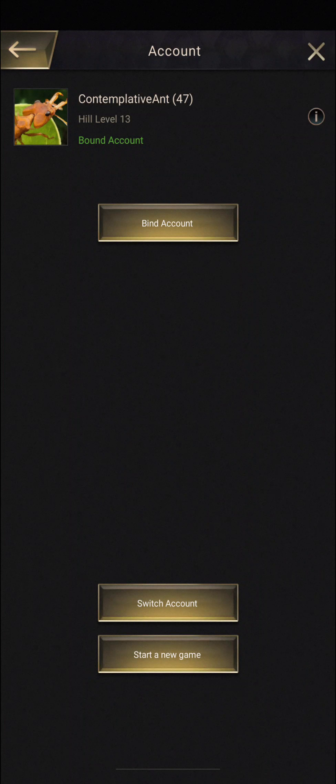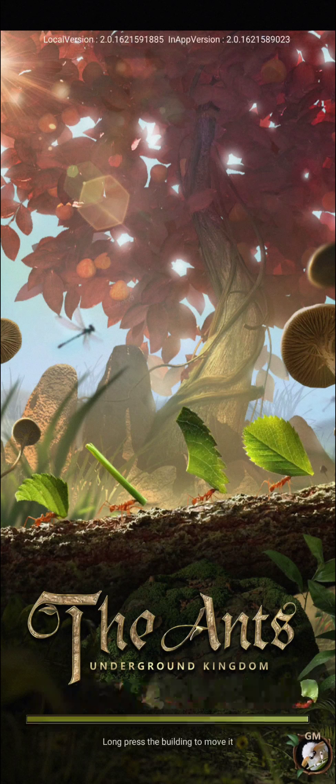Click on your power right in the center here. You can see your name. Click on settings. You can see your account — click on account. First step: make sure that yours is a bound account so that you can get back into the game, into your main account, and that you don't lose all your progress.